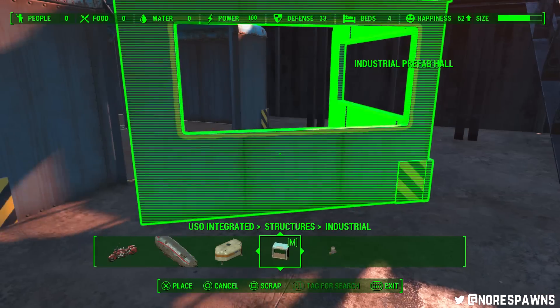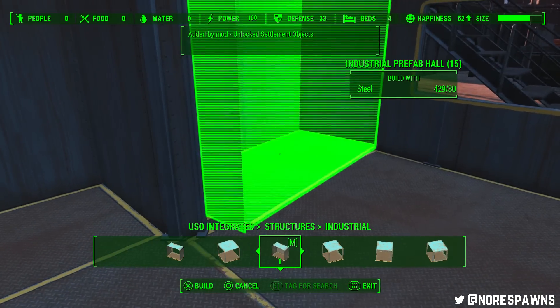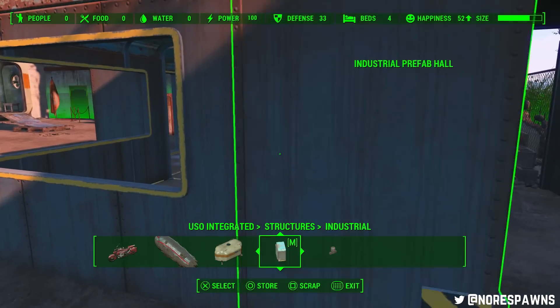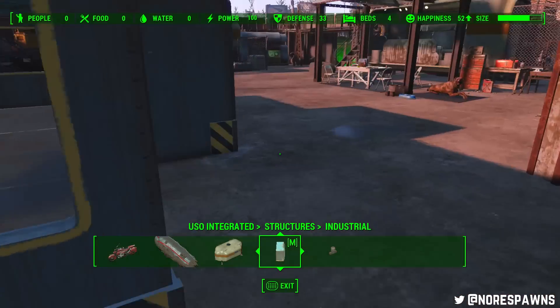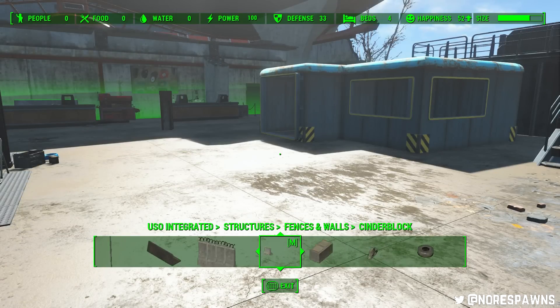If you look through the tab, they're actually in the Structures — USO Integrated Structures tab, Industrial, right at the end. The cool thing is, even though they don't snap, as you can see, they have incredibly generous collisions. So I can just manually, as if you were pillar-glitching them in. You won't have any trouble getting them sorted out where you want them to be, which is really grand.